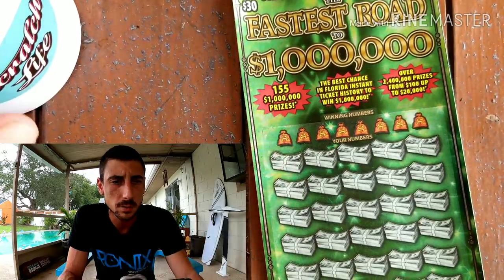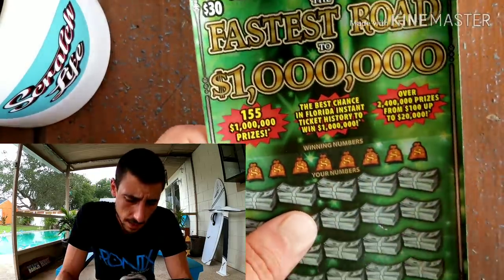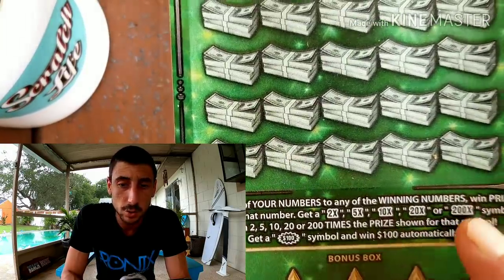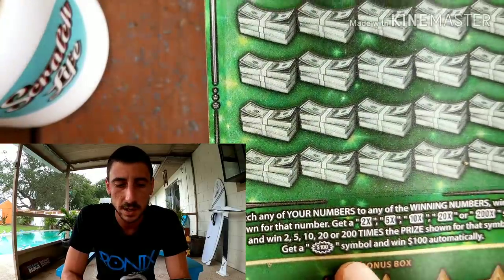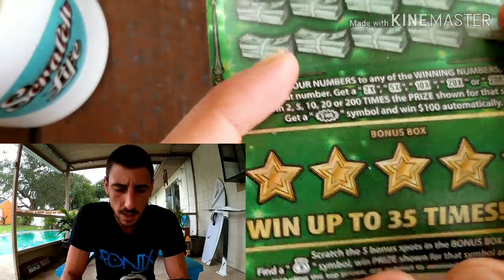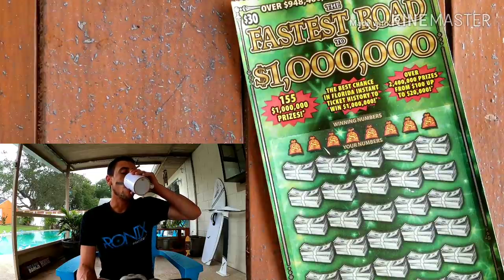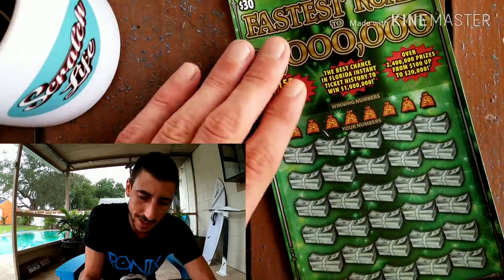Let me know if you guys can see better with the zoom. Symbol-wise, we're looking for the infamous 2x symbol, 5x symbol, 10x symbol, 20x symbol, potential 200x symbol — you win 200 times the price shown — and there's a $100 burst where you win $100 automatically if you find that symbol. Fun box at the bottom: you need to find a money bag to kaboom it for the win.